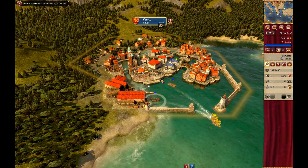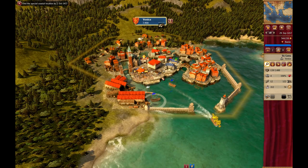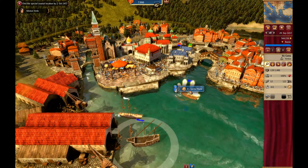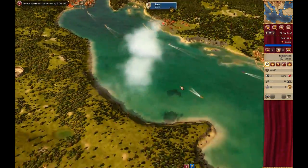Hi, this is TapCat. Welcome to part 20 of Let's Play Rise of Venice. We've got a number of things to take care of to kick things off. A convoy is idle — thank you for that advice, Mr. Advisor — because that's what I was just about to say. We have a new convoy that we need to put to work.